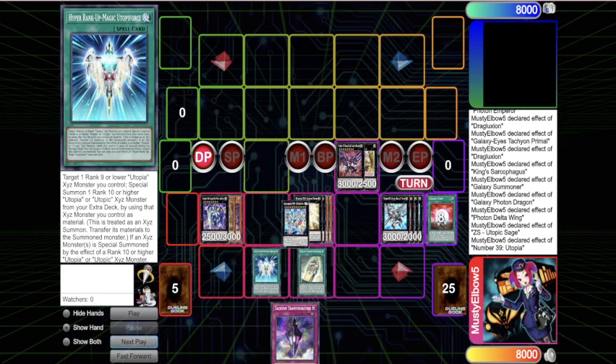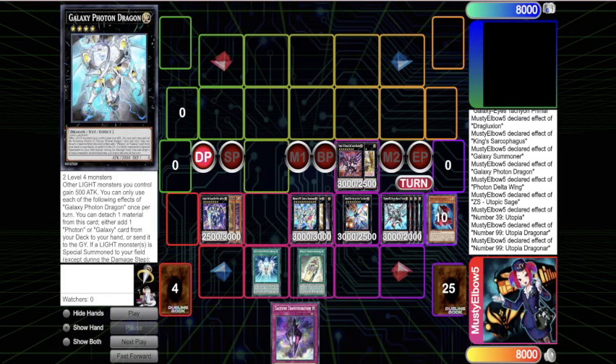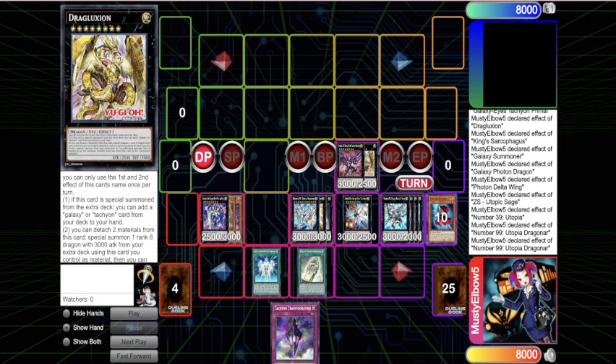If you're playing Galaxy Eyes you can't be too mad - the new support is actually kind of nuts. I don't know if I'll ever use the other cards people call populist. The Drag-Luxian and the new Tachyon Primal card are amazing - you can see what they do to the end board, making it noticeably better. Having Transmigration now is so cool - it's an amazing card that is part of the Galaxy archetype but really hasn't been usable until now. Let me know what you guys think in the comments - I'll see you guys next time.